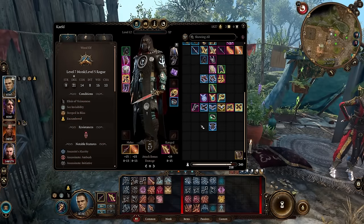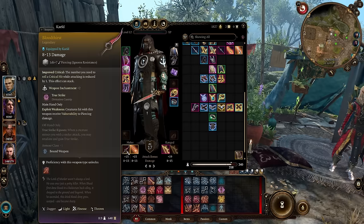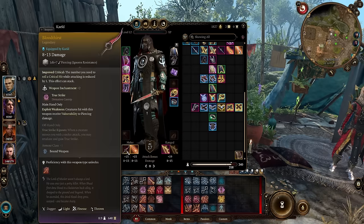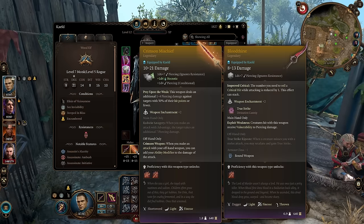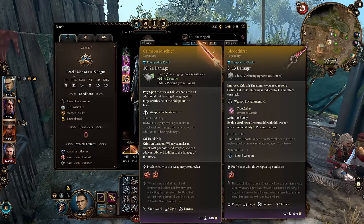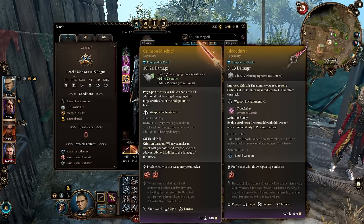The big focus weapons are the knife of the undermountain king paired with bloodthirst. Bloodthirst reduces the critical hit number by one, so between just those two items you're critting on 18, 19, and 20. Bloodthirst also has exploit weakness: creatures hit with this weapon receive vulnerability to piercing damage — that is very powerful. You can swap out the undermountain king for the crimson mischief from the same individual in act three. Crimson mischief gives prey upon the weak — extra 1 to 4 piercing against targets below 50% HP — and its offhand property lets you add your ability modifier to offhand attack damage, just as if you had two weapon fighting. These two weapons work exceptionally well together.